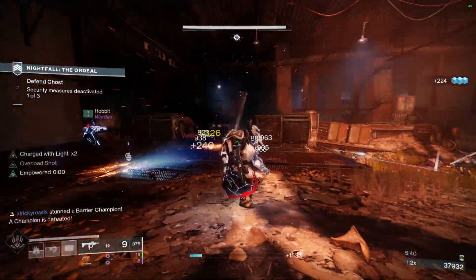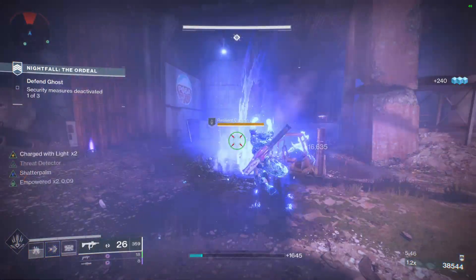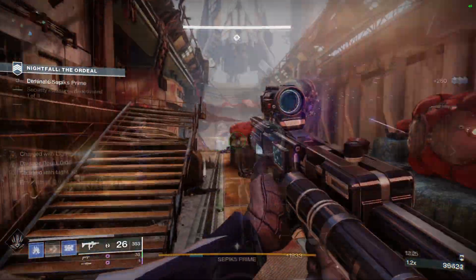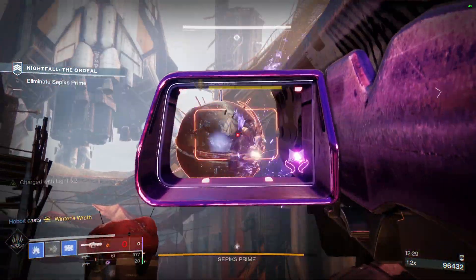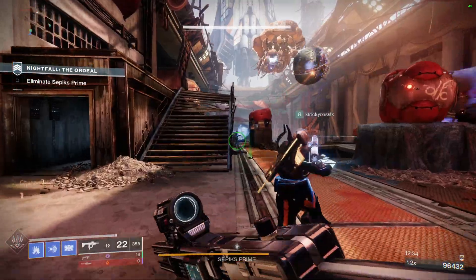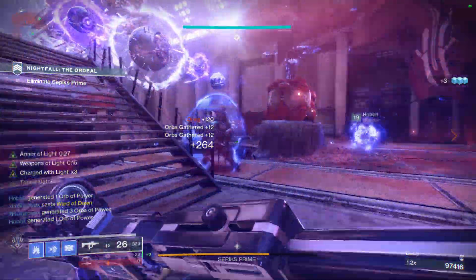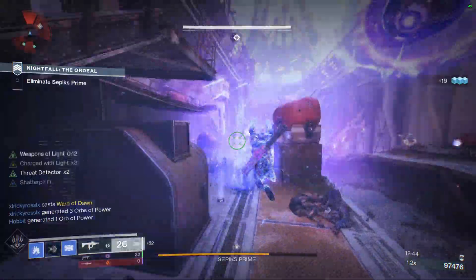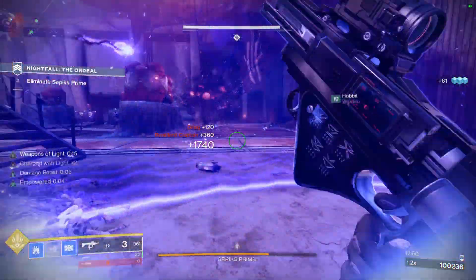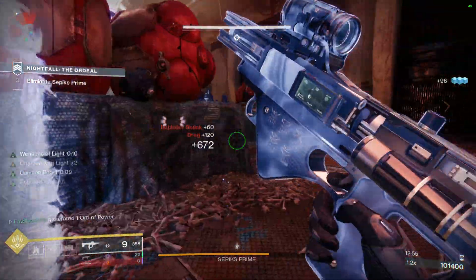This build has the same problem I've always had with Behemoth Titan: you have to put yourself out of cover and in danger to make it work. You have to slide and then use the melee — it's not something you can use from a neutral standpoint. You have to run at the enemy or slide backwards at them, meaning you could potentially die. That said, it's not as bad as the Cryoclasm slide where you had to slide way out into the open just to break crystals — at least now I can spawn them and break them with my SMG or whatever I have.